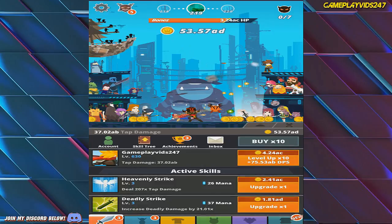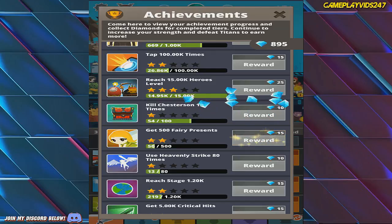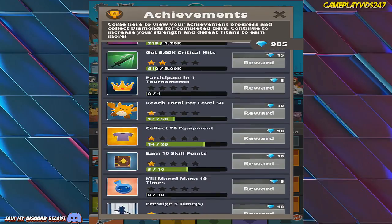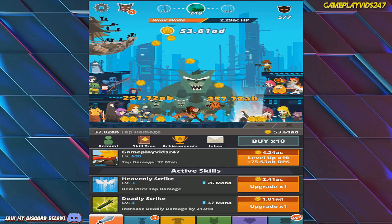So now I'm sitting on a huge amount of diamonds. Let's grab the achievements here as well — collect 10.0080 gold, get 50 fairy presents. Use pet attack 150 times today — that should be easy.